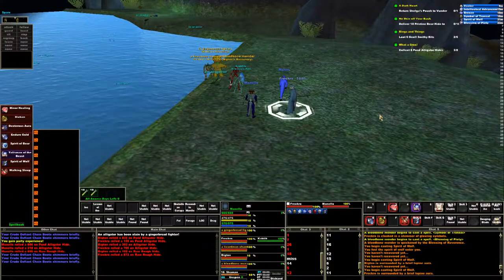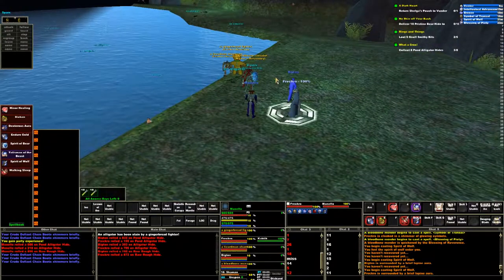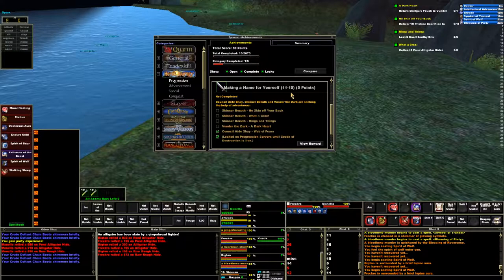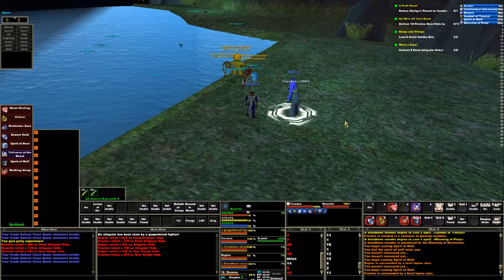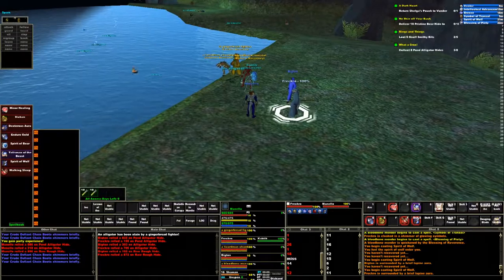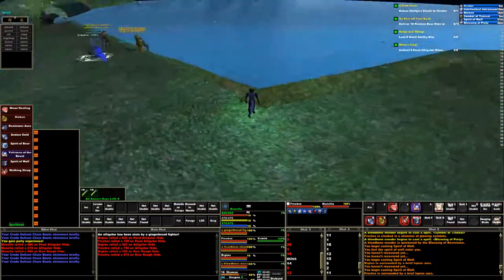Hello, everybody. Welcome back to another episode of Big Ton Plays EverQuest. I'm on the Vox server, and I'm working on the Hero's Journey Achievement Quests — making a name for yourself. I'm on the Collect 8 Pond Alligator Hides part of the quest for What a Croc. This dude wants me to gather alligator hides off of these alligators in this lake right here. I'm in Crescent Reach.